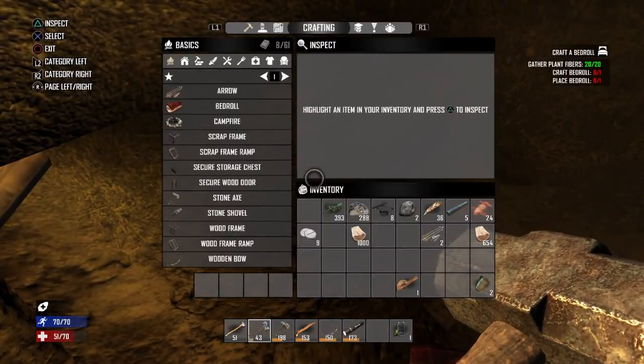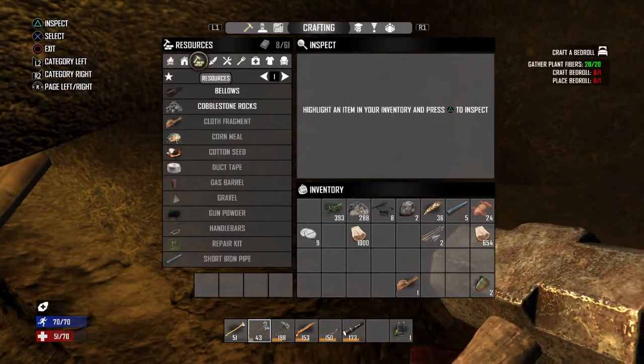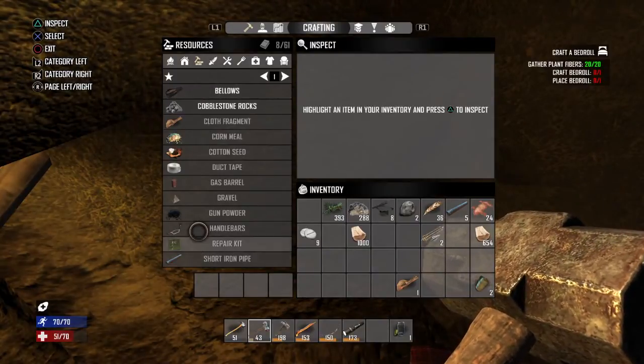So you are going to go into the crafting menu and you are going to go over to the resources tab, and it should be the first one that pops up because these are in alphabetical order.